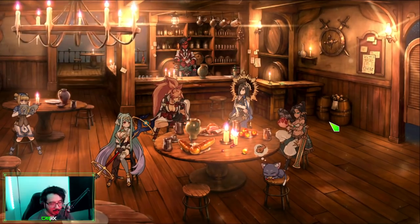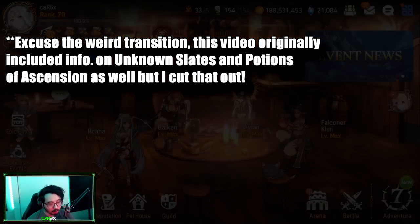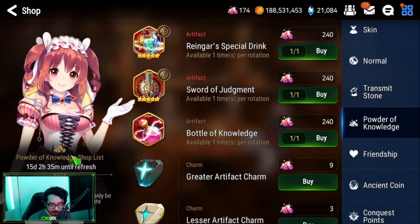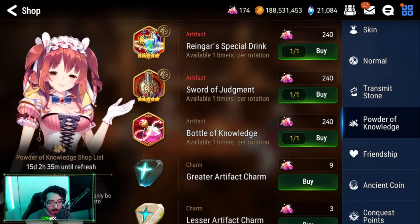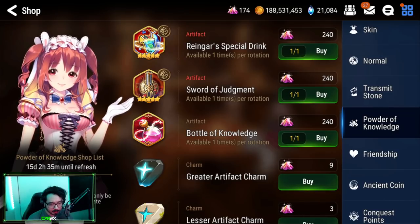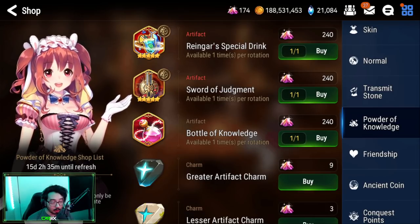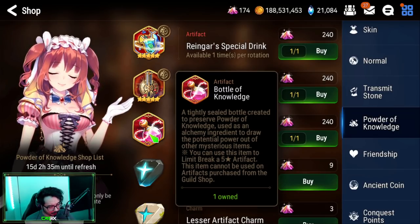Let's talk about the item I get asked about most recently — the bottle of knowledge. Let's head to the powder knowledge shop. Here we can see on the bottom left-hand corner it says 'Power Knowledge Shop List — 15 days until refresh.' There's always a timer, but I think the max when this rotates after 15 days ends, it's going to be another rotation for 45 days. So that means we can get a bottle of knowledge every 45 days.